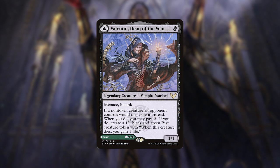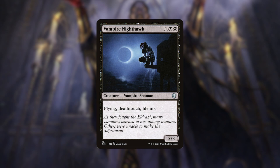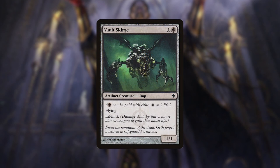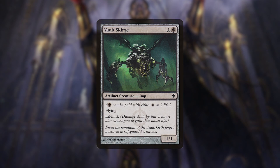We have Vampire Nighthawk — Flying, Deathtouch, and lifelink for 3 mana. We then have Vault Scourge, which costs 1 and a Phyrexian Black — the Phyrexian Black can be paid with a black source or 2 life. It has Flying and lifelink. So that's just a really good card in this deck. These are the creatures in the deck that have lifelink, or in Spike Feeder's case, can gain us a ridiculous amount of life.